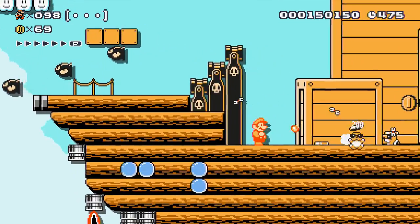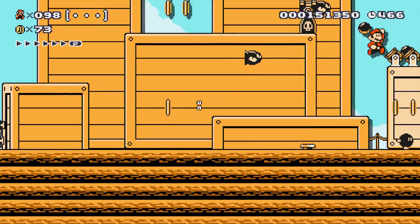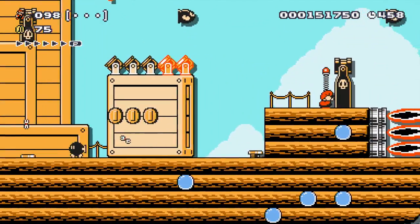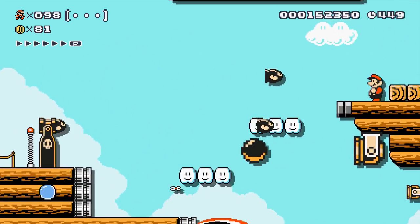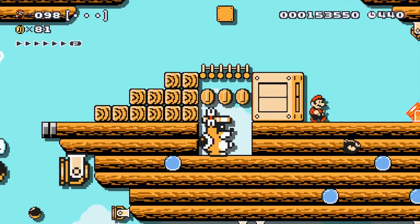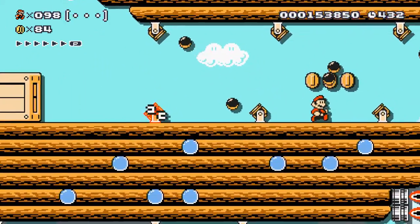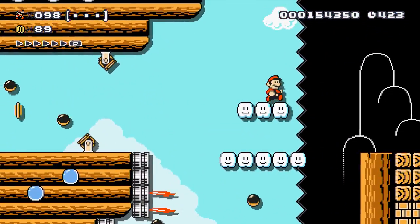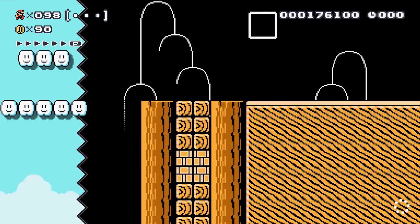Got the fire flower. There we go. Pretty soon we're going to unlock all this airship stuff. Glad to know we have a mushroom. So that's what the bigger version of those look like. I love the detail right there. That's nice that you guys put that there. Good job.